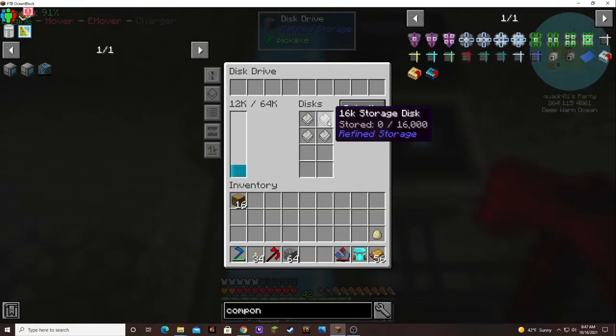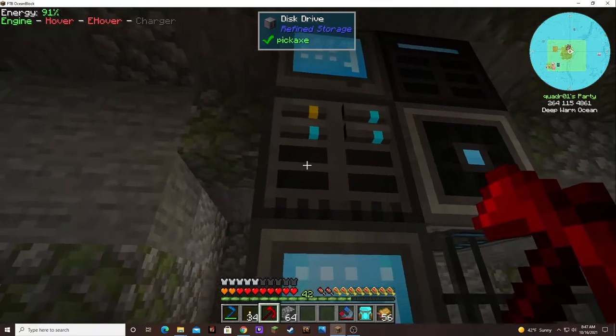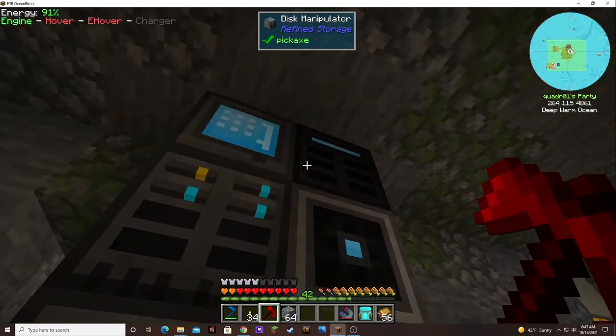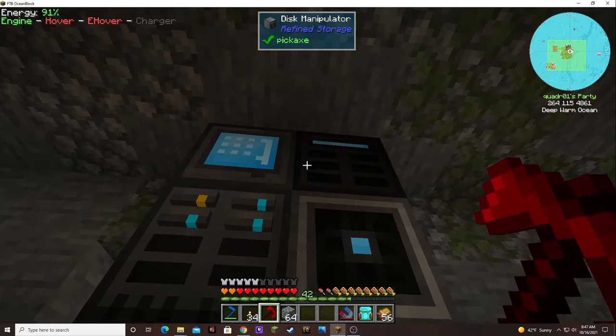In between episodes I did get a total of four 16k storage disks in here, so we got plenty of storage. Only one of them is yellow now. I did make a disk manipulator to move all that stuff off.